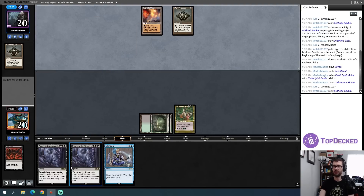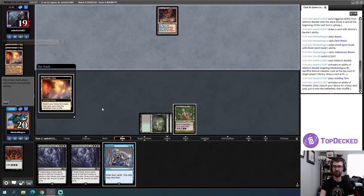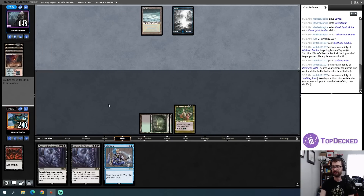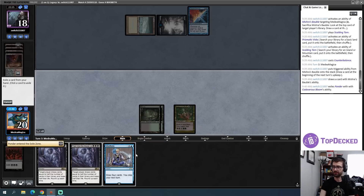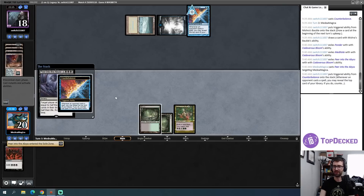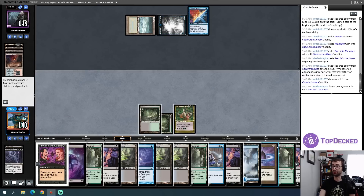I probably don't want to pitch the second Peer into the Abyss in case the first one gets countered — but my Cadaverous Bloom didn't get exiled, so there's that. Blue-White — that's bad for me. I count up to eight mana. While this Counterbalance is completely random I can try going for it. I exile Ponder, exile Meditate, exile Peer into the Abyss, cast Peer into the Abyss targeting me — let's see if they have a seven-drop on top. I choose not to use the ability. Holy shit, it resolved — let's go!